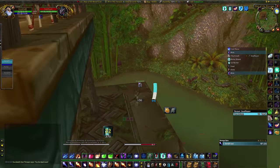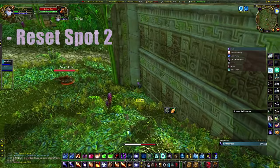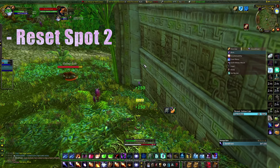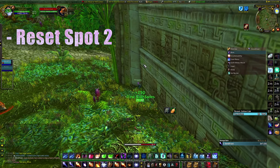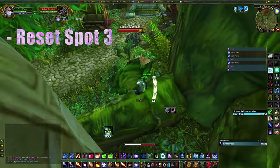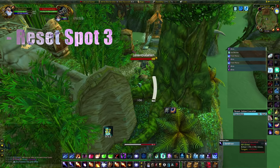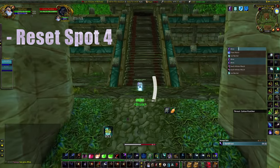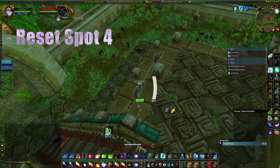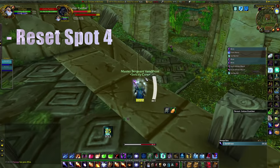Polymorph the soul flare and blink through the mobs, then frost nova to freeze the mobs — but more importantly you will knock the soul flare out of polymorph so you don't have to wait the entire duration. Hop down from the temple and run to this ramp — this is the starting position for the pull. The second reset spot is where you pull the tigers and the cubs; just run into this corner and be sure to be ahead of the pack so you're out of melee range. The next reset spot is right outside the coil where High Priestess Venoxis is — simply jump onto this root to reset the mobs. The last reset spot is the Temple of Bethekk: run to the top and jump down to the second level to reset the mobs.